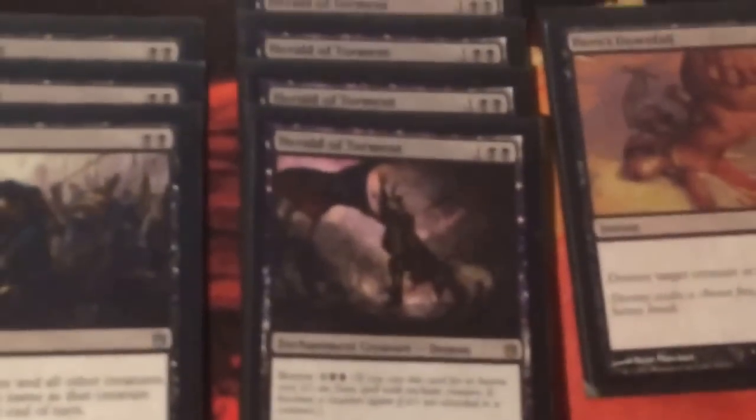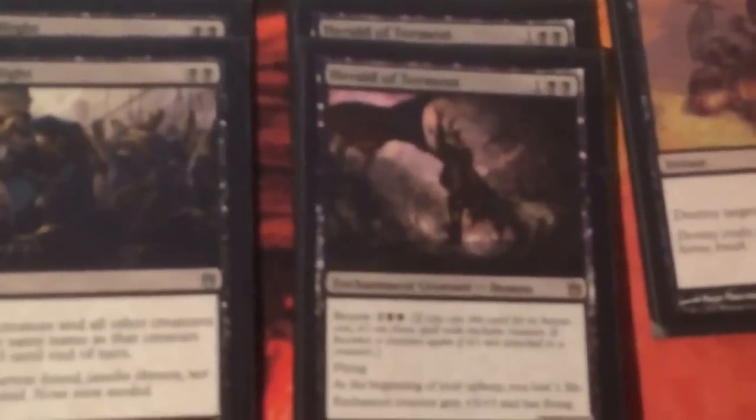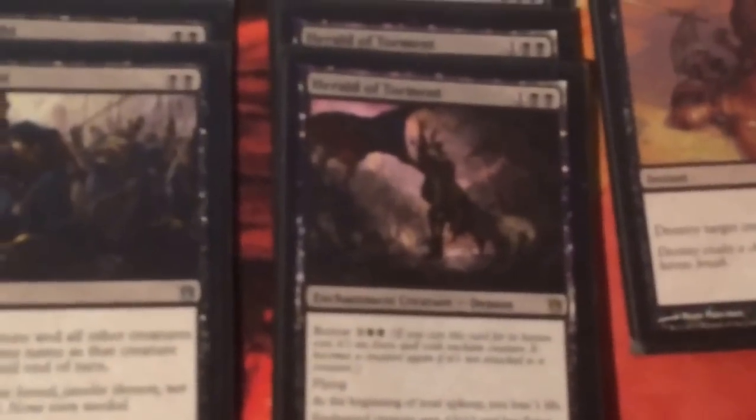Moving on to the 3-drops — we've got quite a lot of 3-drops, it's the main curve. Herald of Torment: usually as a 3/3 with Flying, you're going to probably be doing 3 damage to them every turn, and it's only going to ping you back for 1. So it's quite an effective card. If you have enough mana, you can Bestow it on something, making even more damage get through.